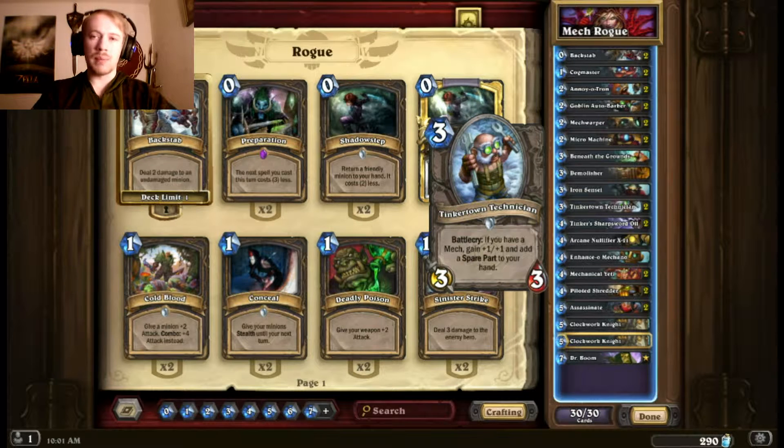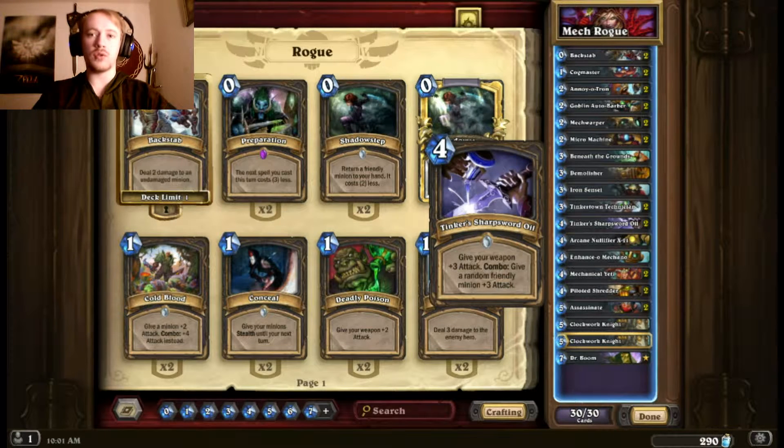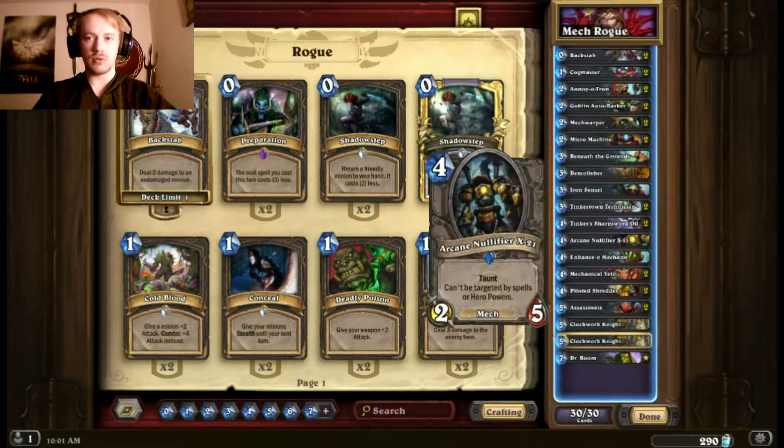Tinkertown Technician goes well with my mech deck — I'll almost always have mechs out. Three mana for a 4/4 almost always, plus a spare part. Definitely worth it; really annoying to put out — just great all around. I also have two Tinker's Sharpsword Oils. It's easy to combo since there's a lot of relatively low-cost minions and other cards I can play, and I'm almost always going to have a weapon out with my passive, so I can get that +3 attack on my weapon and +3 attack onto a minion. Just super valuable.